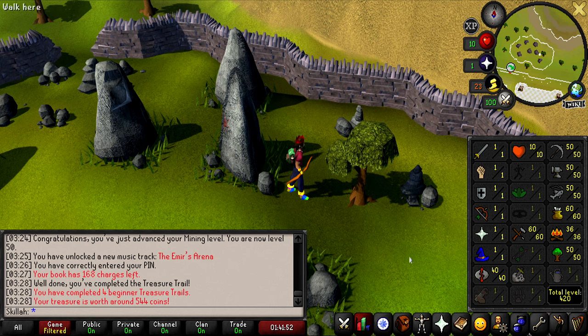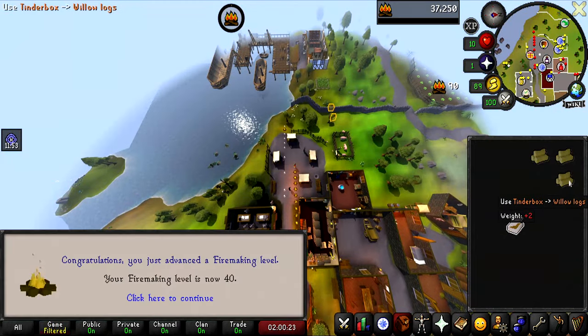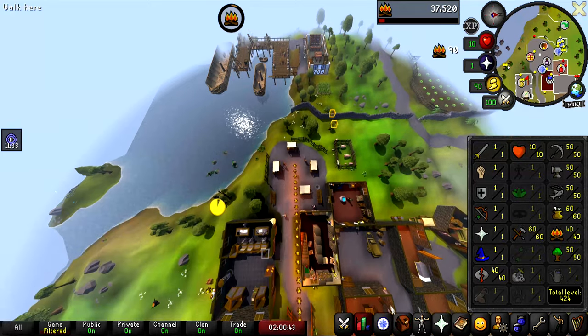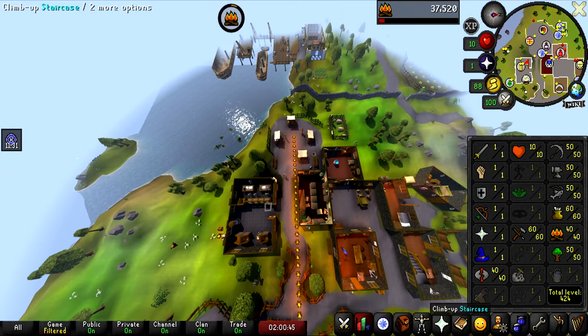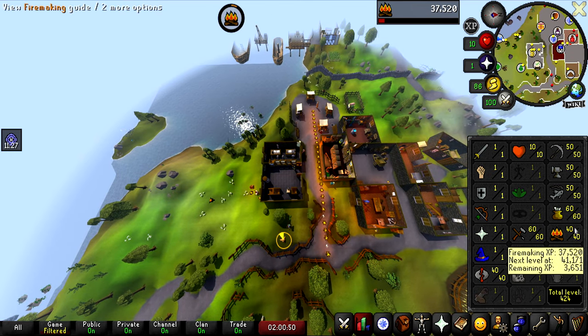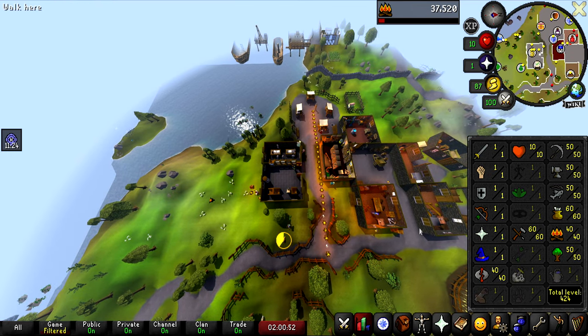Now we're going to train some firemaking. Can't believe firemaking is our lowest skill at the moment. Level 40 firemaking achieved. Look how clean the stats look now — it looks absolutely awesome. It's going to look way better at 50 or 60, but the account is looking pretty good so far.